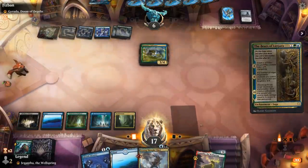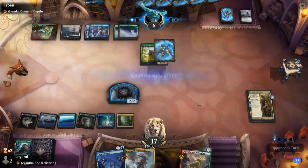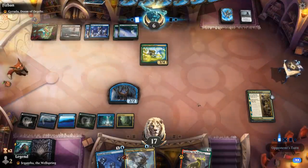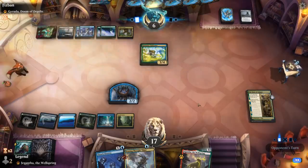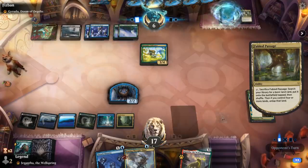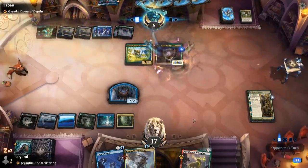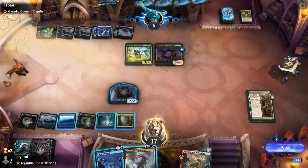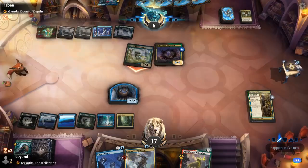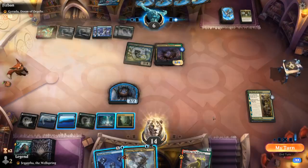Now we can play Bears of Lejara and play this Thought-Thief end of turn. If I play Thought-Thief end of turn, they will just use Polukranos's ability before I get to untap and keep up Absorb Identity. So I probably just have to untap first.